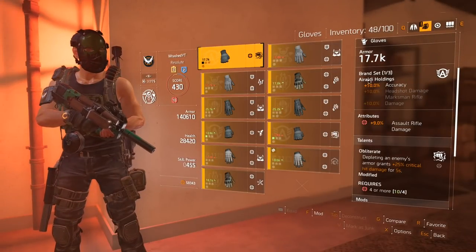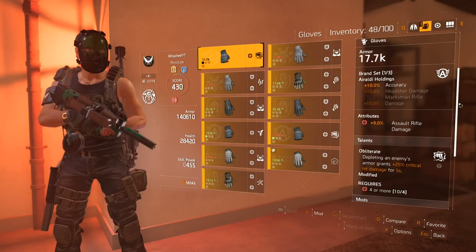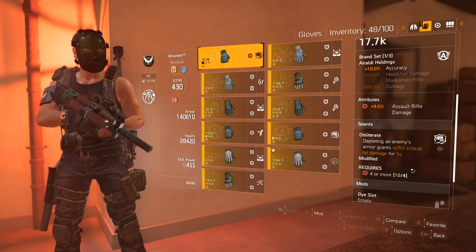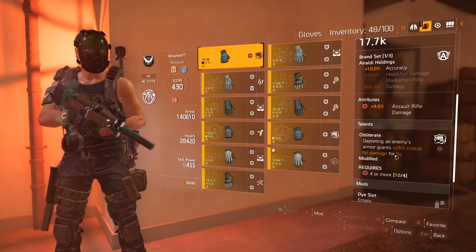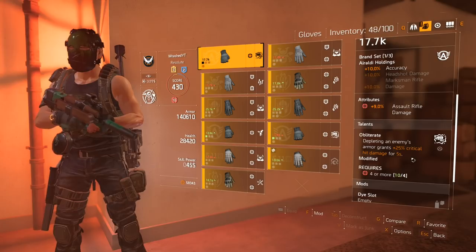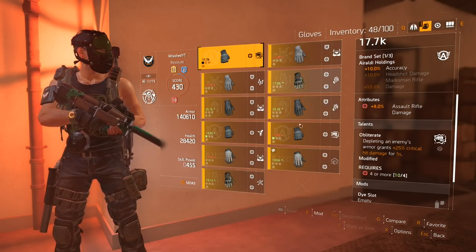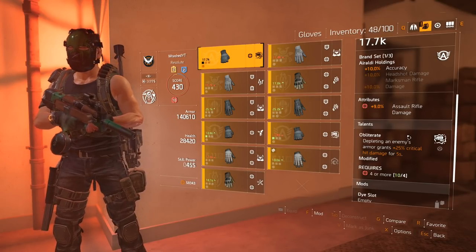As for gloves, I've got Araldi — 10% accuracy, 9% assault rifle damage. The reason I'm using this is because of the Obliterate perk: depleting an enemy's armor grants 25% critical hit damage. That's a nice boost. I've got some other arm pieces that are pretty solid, but I really like the way this one plays out when I bust an enemy's armor.